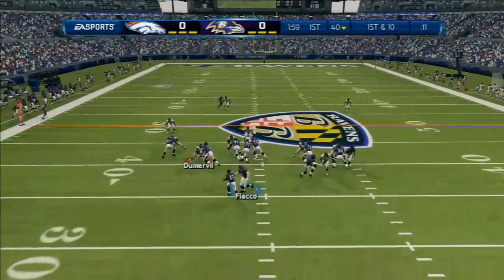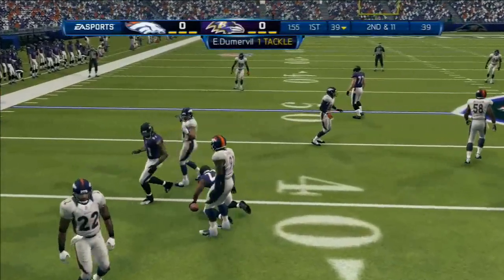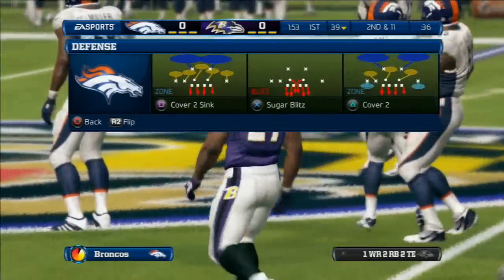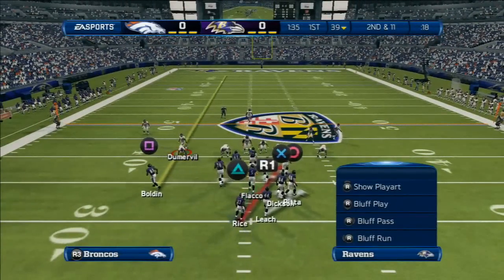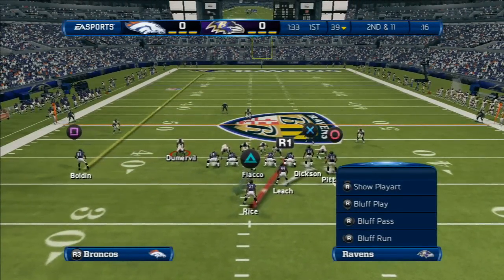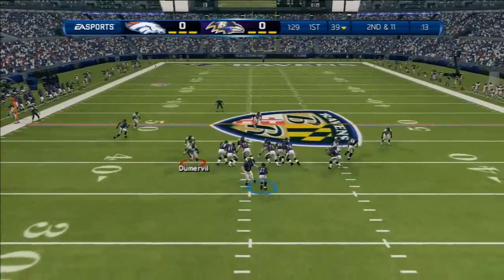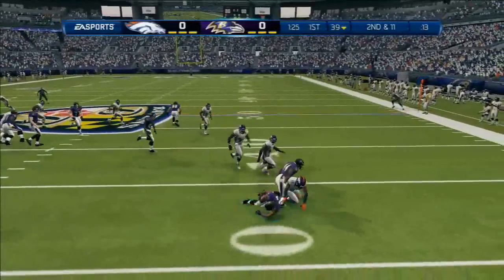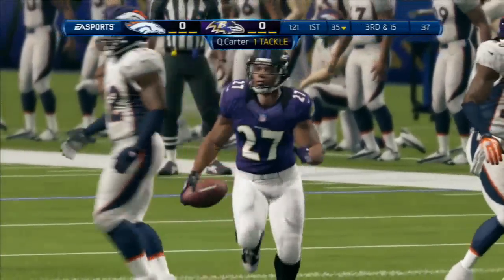It's first down as they head to the line. Rice going to be a tackle for a loss — a one-yard loss on the play. Second down here. Right back to him one more time. He slips past one player but is going to be swallowed up behind the line, on the four.